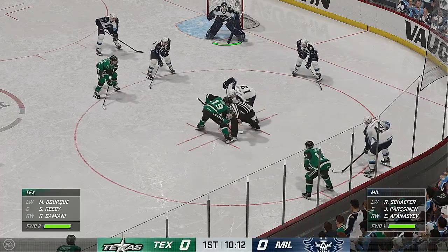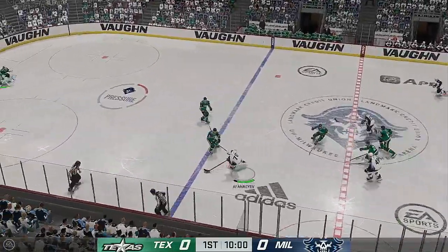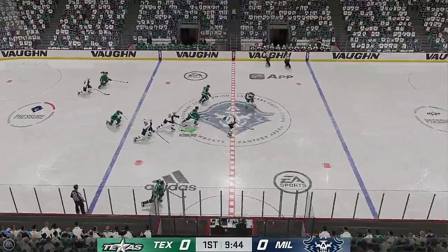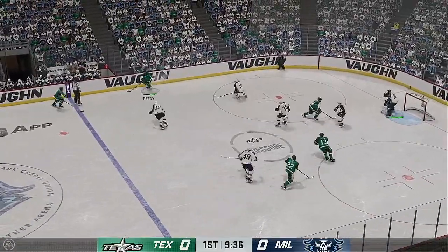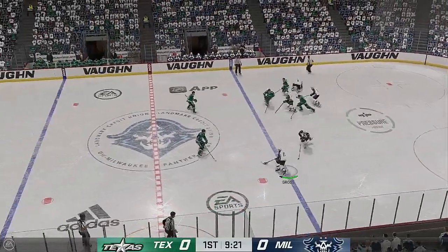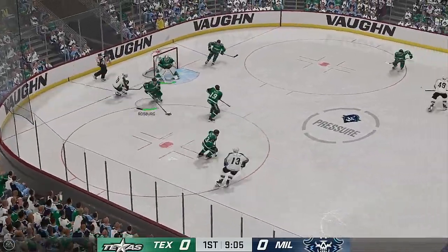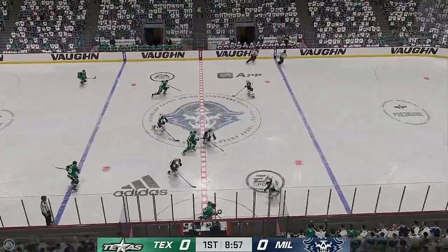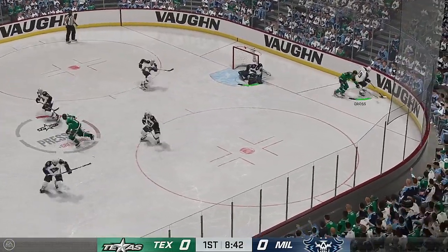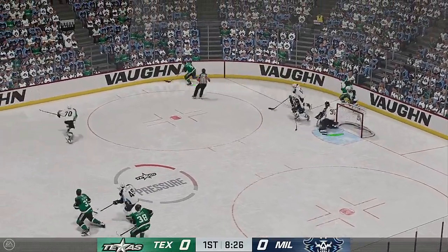More than half the period left to play — still looking for our first goal. Taken by Afetisayev. The Admirals pull along the boards. Texas has it in their own zone. Sends a pass over. They go on the attack through center. Texas looks to move the puck from their own end, exploring options inside the defensive zone. He hangs on to the puck. Big stop by the goaltender right in front. A spirited battle along the boards for the puck — and it's kicked away. Back to the blue line.